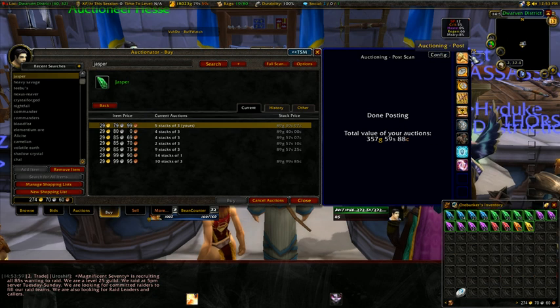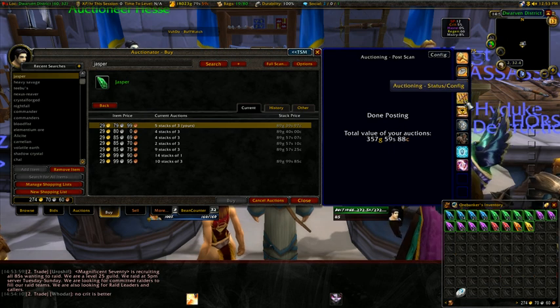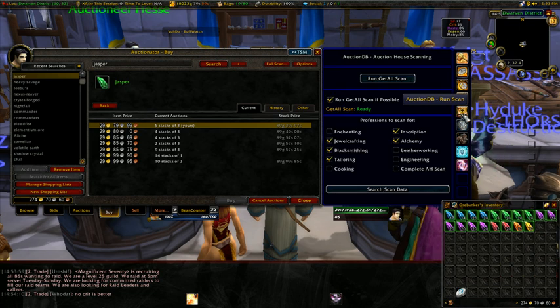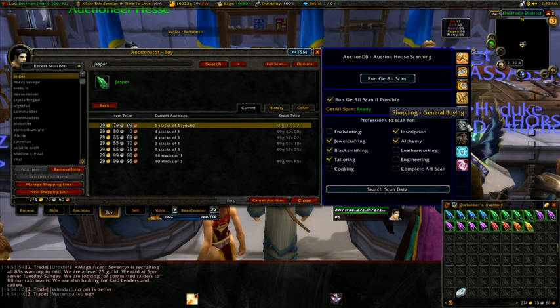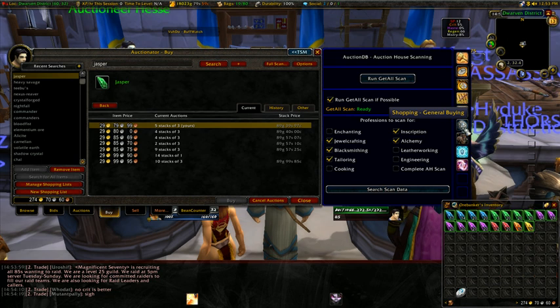The other pieces of this are canceling — so you can cancel all your undercuts, or cancel all to cancel everything you've put up. The auctioning status configs, the database running — it's pretty simple. To update your database for when you're crafting, which is a later module. General buying, just like we did over here — you can use TSM to do that.